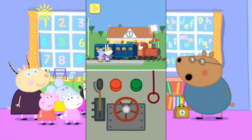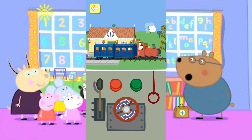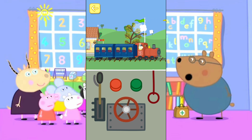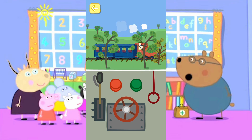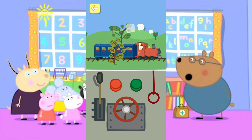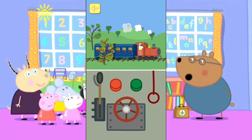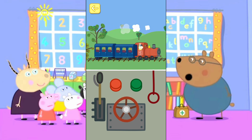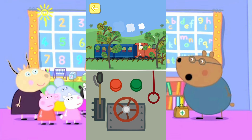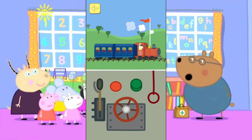Touch the doors of the train to open. Turn the wheel to make the train go faster. The train has stopped. Turn the wheel to make the train go slow.